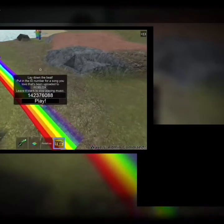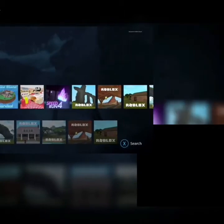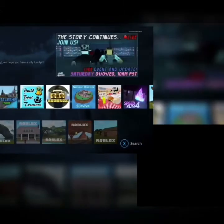Just get the code and copy it, or write it down. Then leave the game again and go back into Jailbreak.